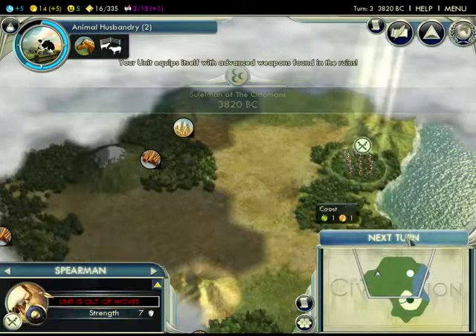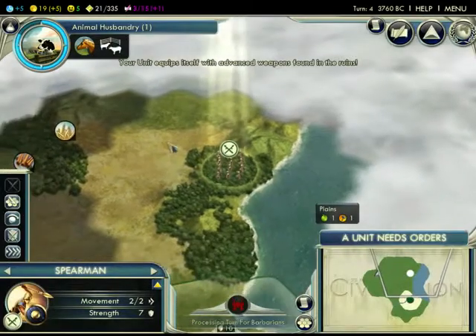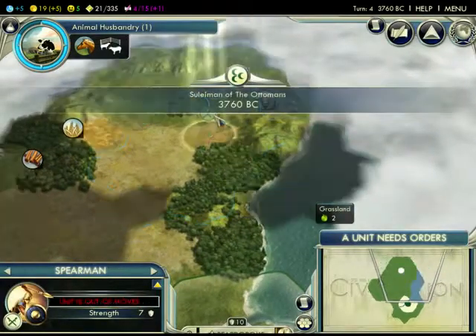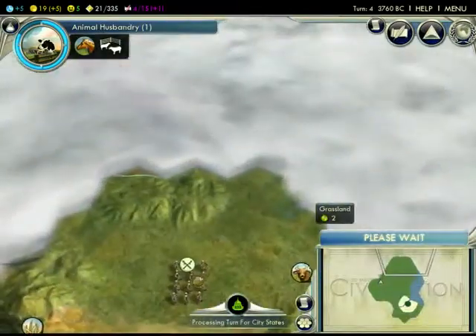I got a spearman from the ruins. It's not the best bonus, but it's good for defending early on — considering you can't normally get him until bronze working, it's better than nothing. Now we just have to explore with this guy while our monument's being crafted.